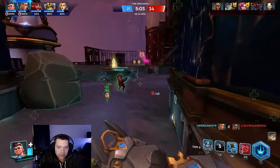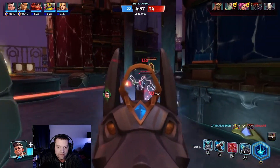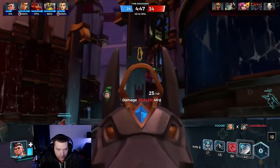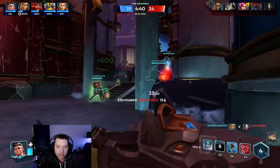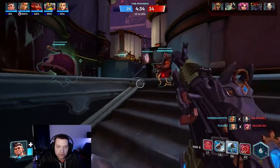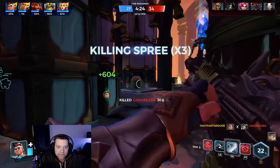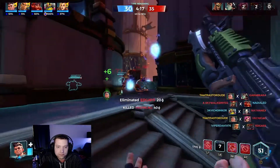Watch out for Tyra — she can snipe and does a ton of damage if she lands shots. Used my ultimate on Rohn and it caused him to run. Use grenade. Stay with your team. Watch out for Rohn — this guy is ridiculous. Got her. Gotta get Rohn down. Got him!